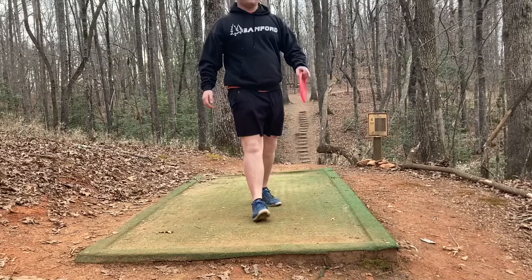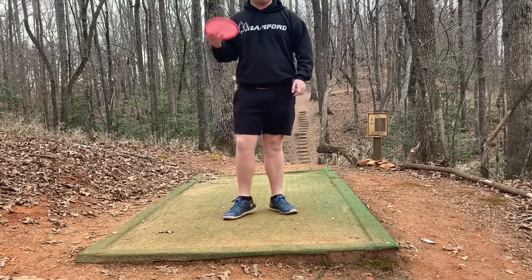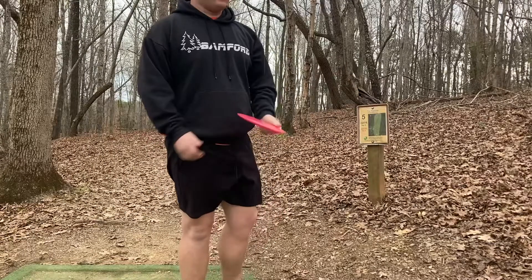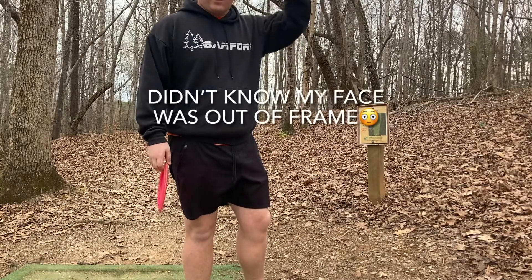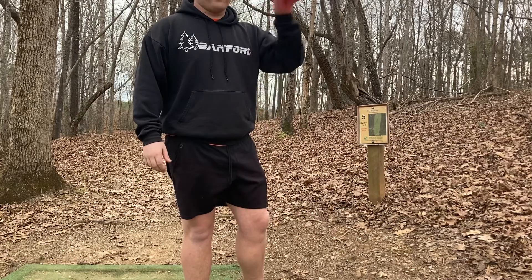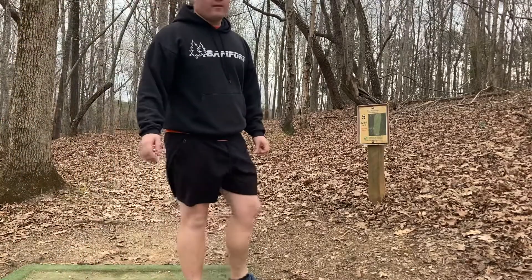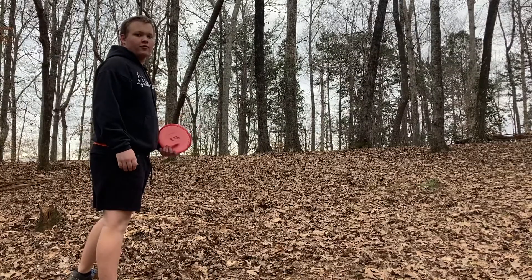Hole four — 180 feet straight down this gap. I'm going to be throwing a PA-1 forehand, trying to get it up to the basket for an easy birdie. I'm currently one under par through four. Hole five is 325 feet — you can't see the basket from here; it goes up to the right, over this hill, and down to the basket. It's one of the hardest holes out here. I'm going to throw my thumber forehand, trying to get it through the gap and get a look for par. Threw a really bad shot but got a great kick back to the fairway — should have a chance for par. Just going to try to throw it up there.